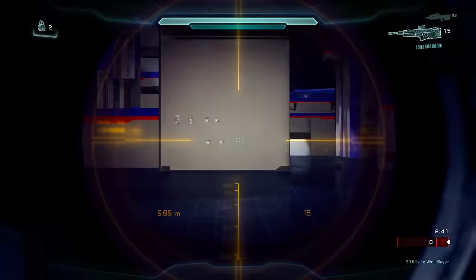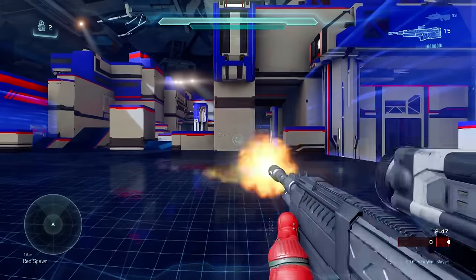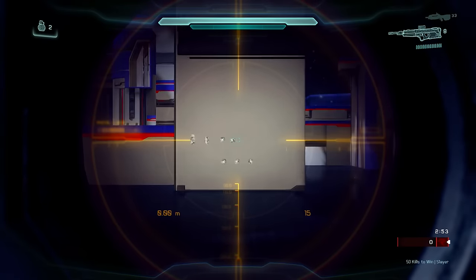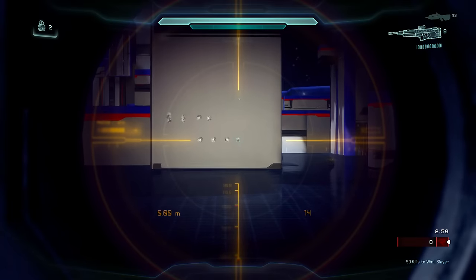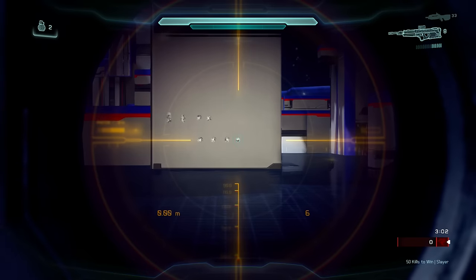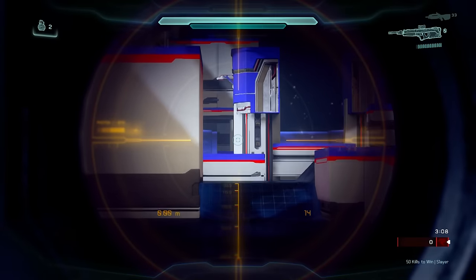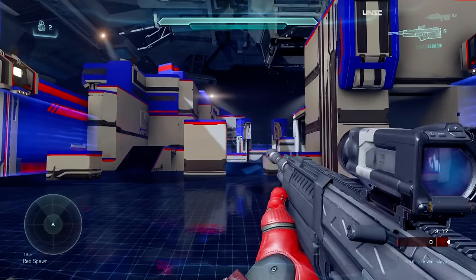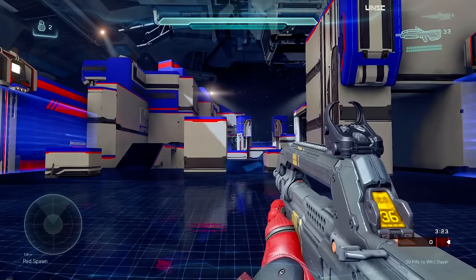Now let's try crouching compared to the two. With a crouching non-ADS shot, you can see there's still a bit of a recoil kick-up, but the spread is pretty much identical to standing and firing from the hip. Crouching with ADS: still a bit of recoil, but pinpoint accurate. At long distance, if we crouch ADS — spot on. Standing up ADS — spot on as well. Even from the hip at that far range it's pretty much pinpoint accurate.